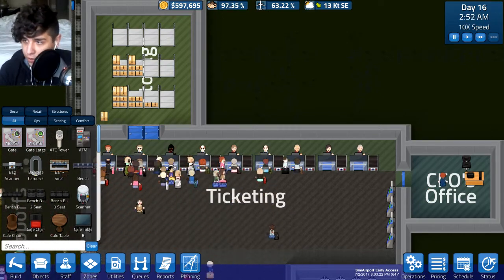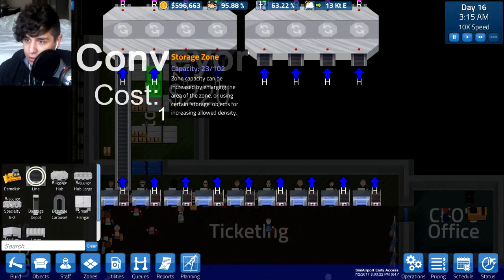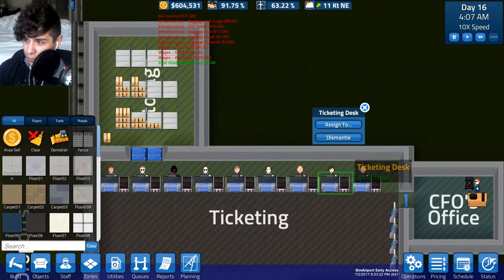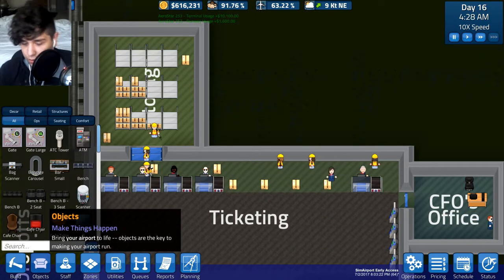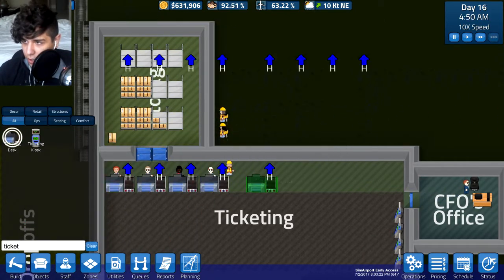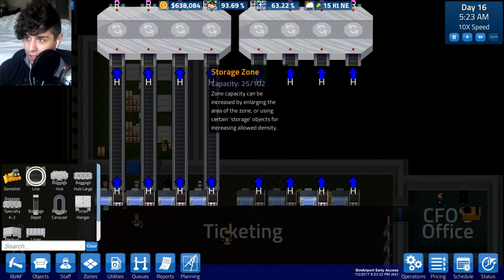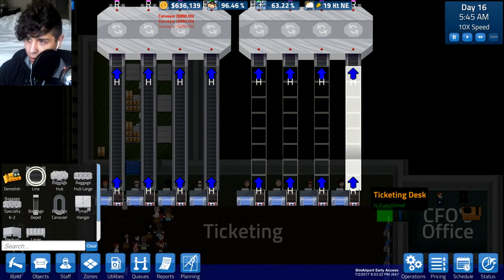Let's go ahead and do the conveyor lines now. We'll go to utilities, conveyor lines, and now we can just do a direct line like that. Look how much cleaner that is when you have them all lined up. Wait, I did it wrong — let's dismantle all of these. I need to move them all over by one square. There we go, these are moved over by one. Now that should work, hopefully. And there we go, it's all connected.